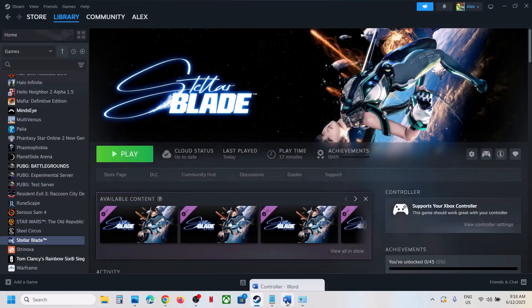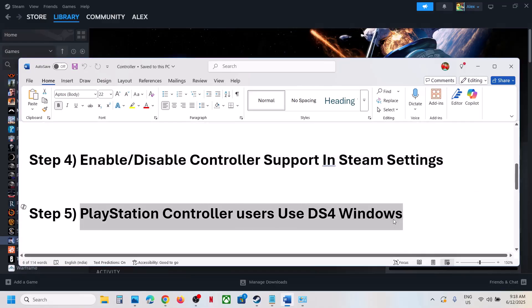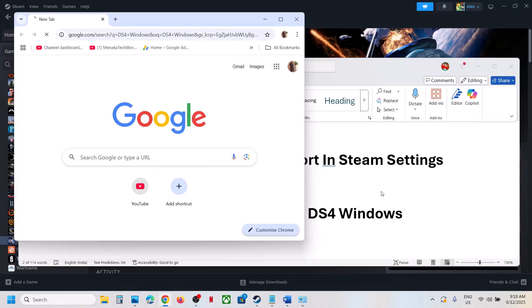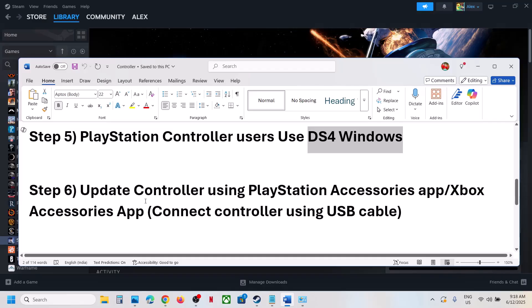The next step for PlayStation controller users is to use DS4Windows. If you already have this software, launch it. If not, install it, configure your controller, and then check.